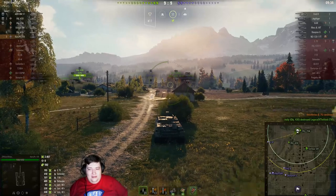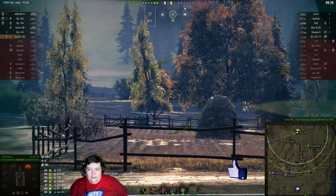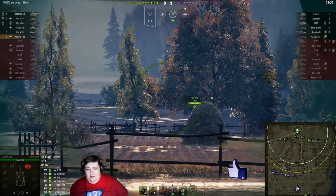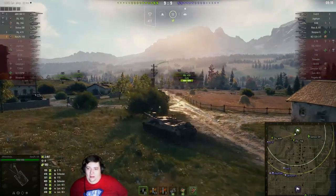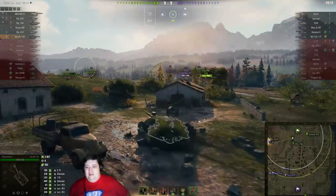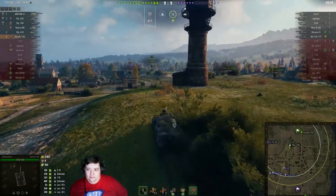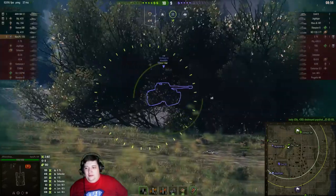We're gonna do the same with the ISM. I don't think he's gonna get to from this location — he's gonna have to either push up or hope that the ISM pushes up. The Object 430 is gonna get a lot closer actually, probably just gonna jump in and ambush the poor guy. And the ISM is gonna have no chance. It's one dead ISM — nice snapshot into Scorpion G.